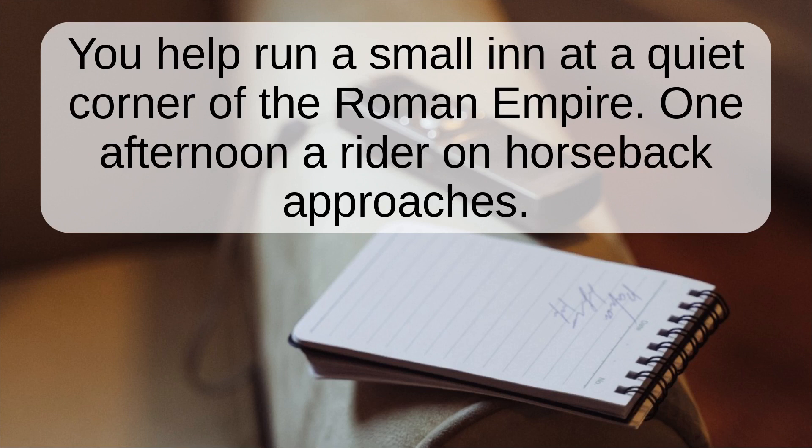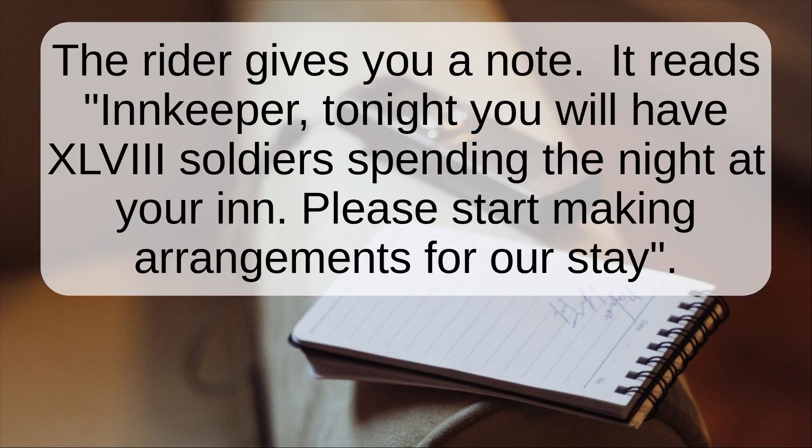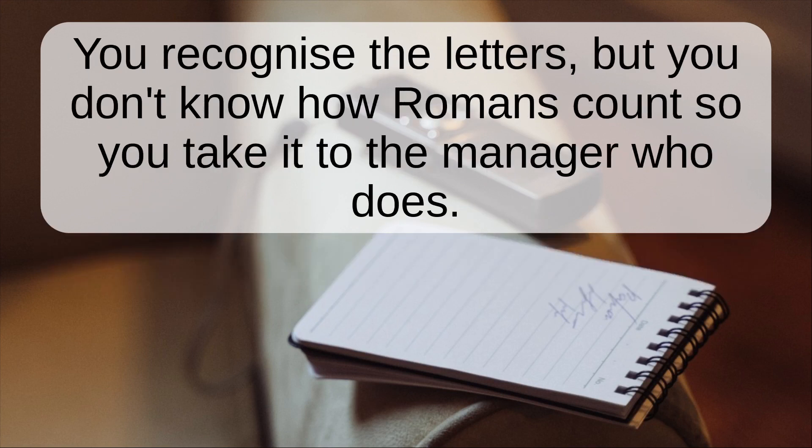You help run a small inn at a quiet corner of the Roman Empire. One afternoon a rider on horseback approaches and gives you a note. It reads: 'Innkeeper, tonight you will have XLVIII soldiers spending the night at your inn. Please start making arrangements for our stay.' You recognise the letters, but you don't know how Romans count, so you take it to the manager who does.